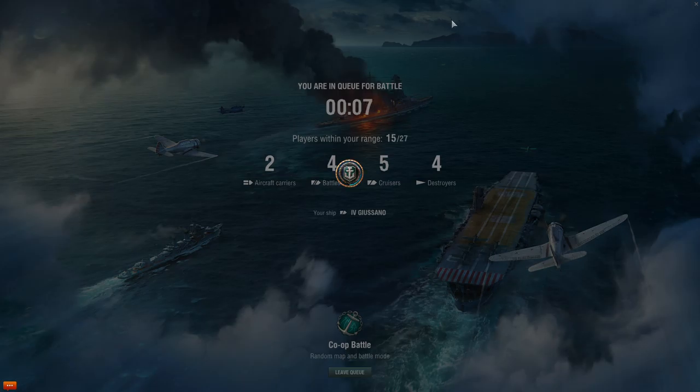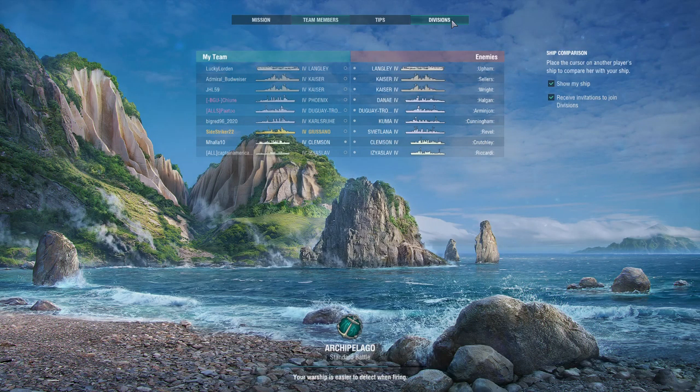Hello, I am Jacob Kohler from World of Warships Gaming and now we are doing a playthrough with the tier 4 Italian cruiser Alberto de Guisano. As you can see, there are Langley's, so we do have an aircraft carrier battle. We have Phoenix, Dayane, Carl Shrine, Kuma. We're pretty evenly matched — we probably have the slight advantage, but let's dive into it.